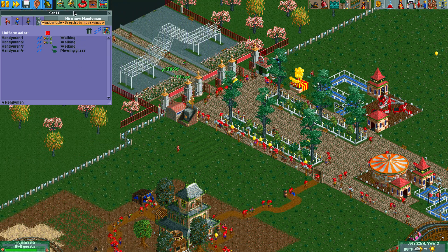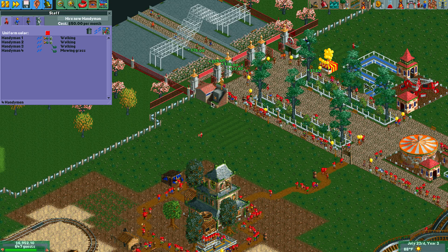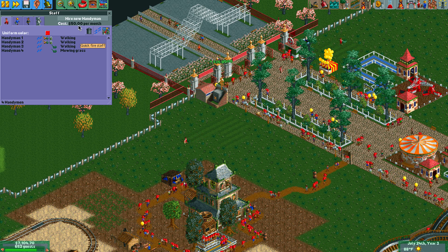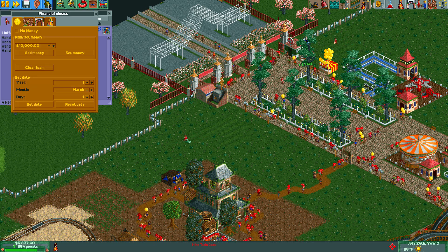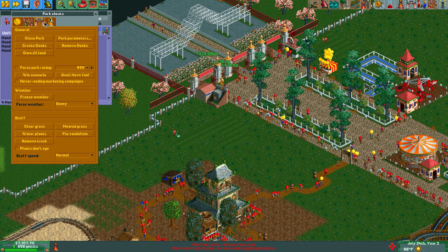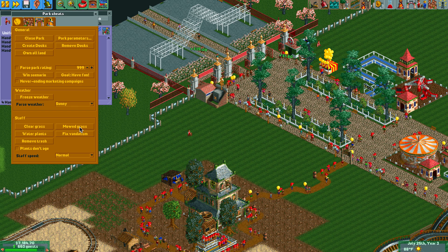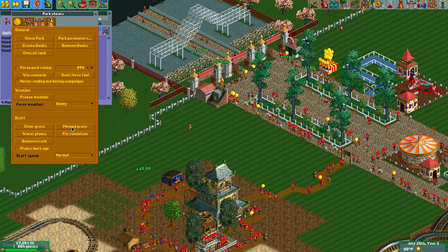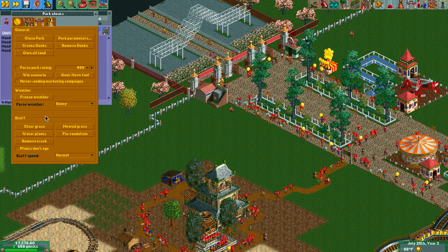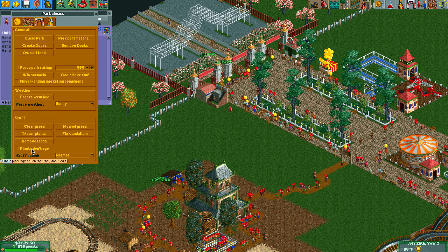As you can see, when the handyman mows the grass it turns into a nice clean look. Now if you don't have time for that, you can go into the cheat menu — there's actually a button to mow grass and all the grass changes instantly. Those handymen then have nothing to do, so I can clear the task and let them mow freely if they want.